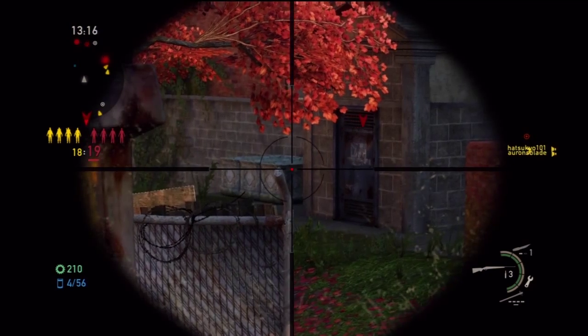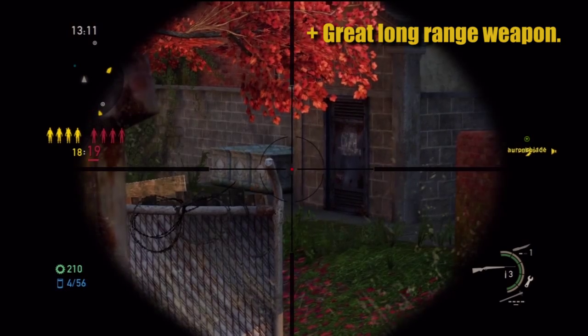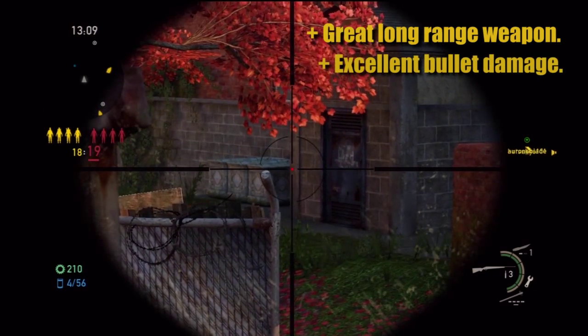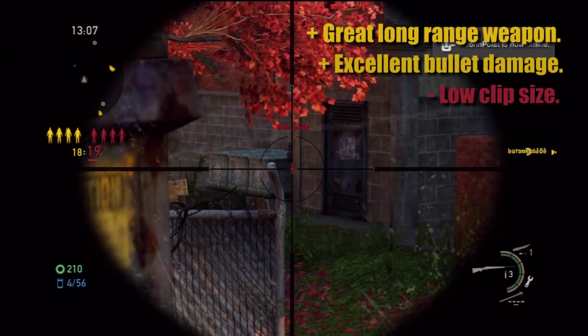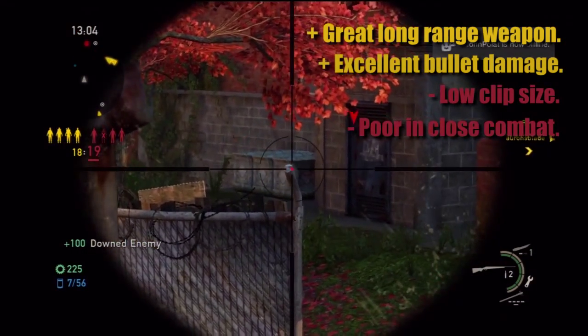To recap the pros and cons for the hunting rifle: firstly it's a great long range weapon, secondly it has excellent bullet damage. But unfortunately it has a low clip size and is poor in close range combat situations.